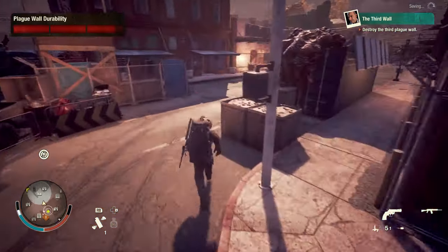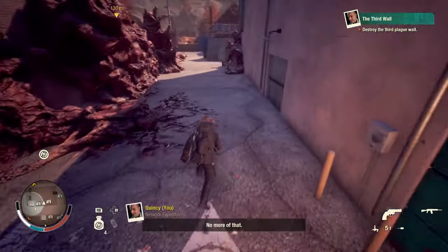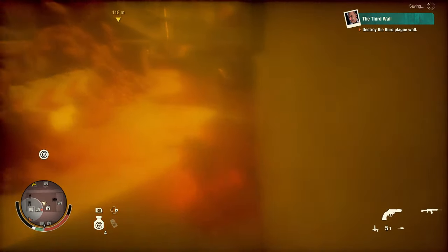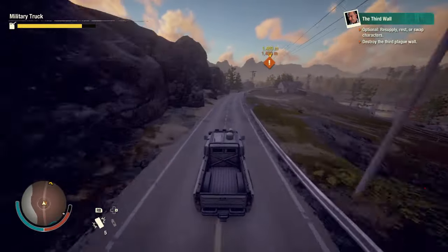Scent block will not help here, but advanced plague cure will help you from getting blood plague. Smoke grenades will help prevent you from being seen and attacked. So your best method to beating this will actually be using the smoke grenades.